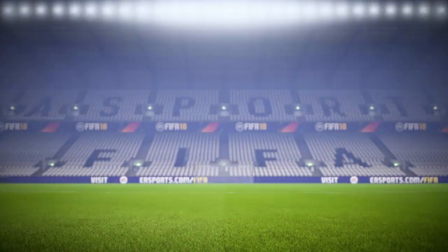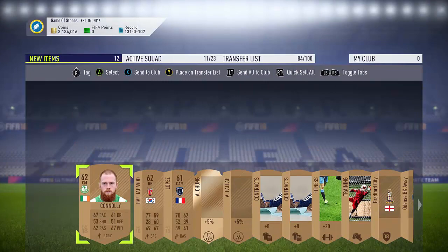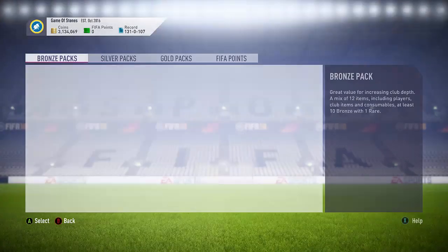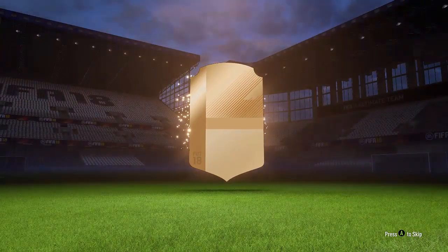We get AJ Wu there - interesting name. So we'll go and store him in the club of course. We have this random Connolly guy and Lopez there - we'll just store those guys. 90% of the packs like I said guys have no valuable players in. You get those occasional packs where it's like massive profits. Like obviously you get a big 3k player, it pays for like eight packs.